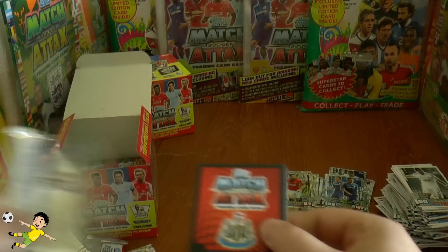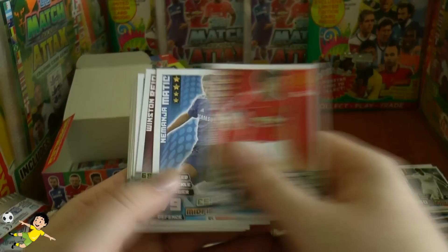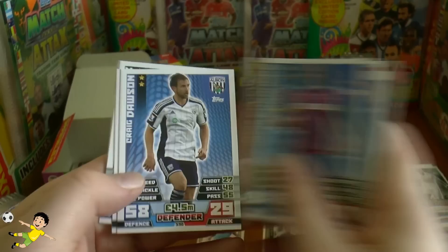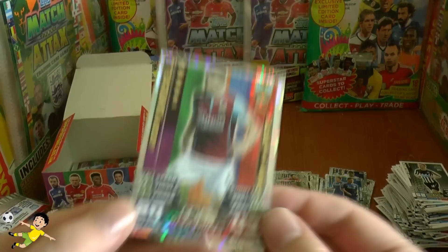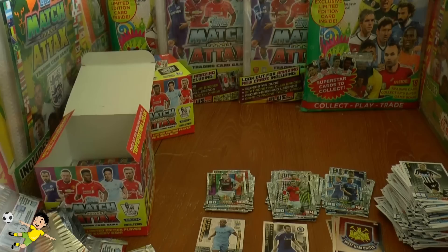Pack twenty-four: Carrick, Matic, Reid, Wes Morgan — the big strong center back — Jason Puncheon, Craig Dawson, Robert Huth, Jack Colback. The record breaker is Wayne Rooney, followed by the Man of the Match — Jason Shackell, now the Burnley captain. Who would have guessed that ten years ago?